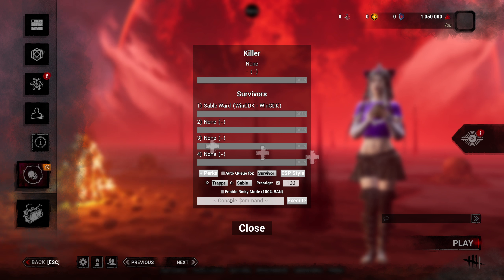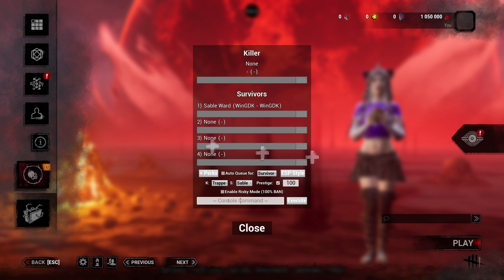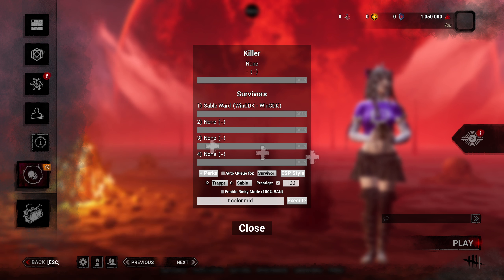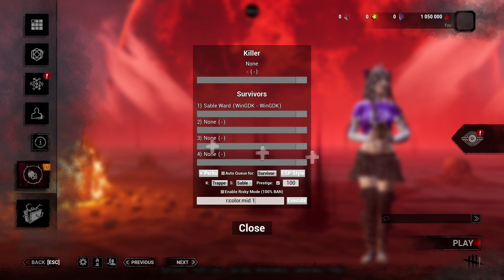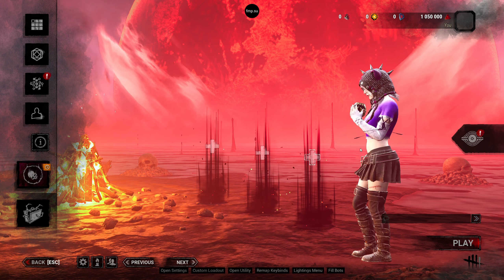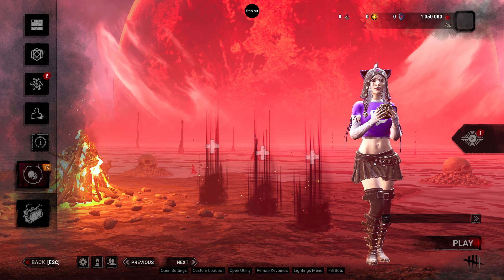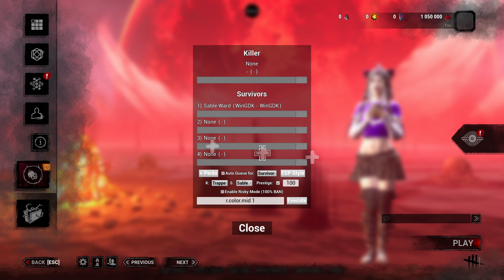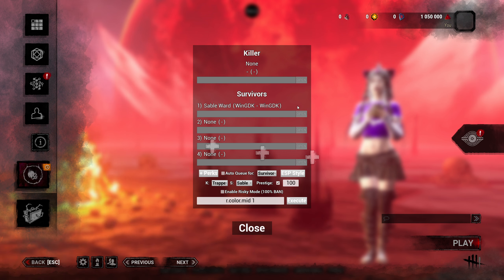I like to go to the command and put R.color.mid with a space and a one. What this does is it brightens my screen. As a content creator I like to have my screen looking nice and bright for visual aesthetics. You don't have to do that — that's just my preference.